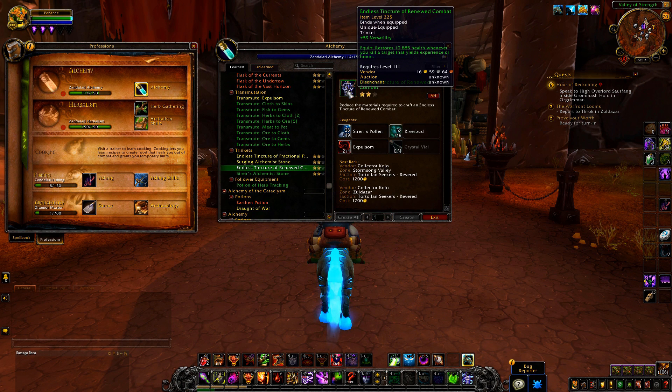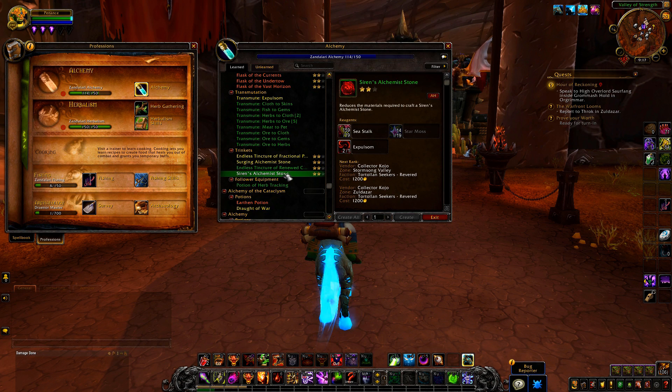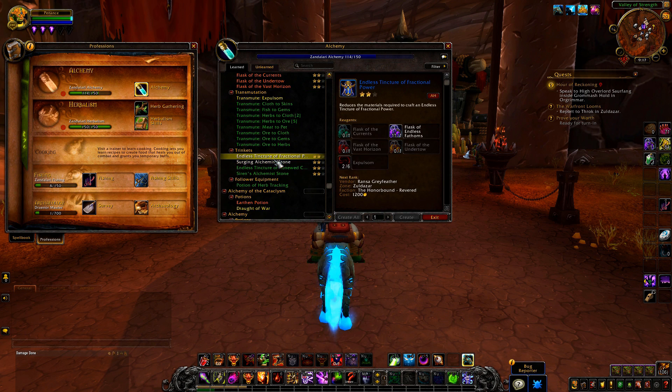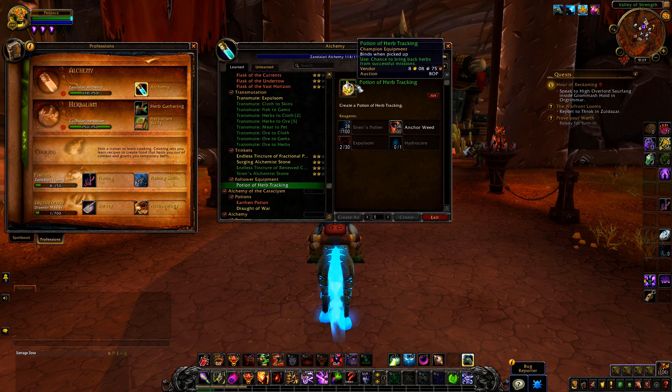There's also a green trinket — a lower-level one that you learn earlier on. It stores health whenever you kill a target with experience or honour, so it's basically a levelling trinket. And another green one that's basically just a smaller version of the Surging Alchemist Stone. So the two blue ones are more for max level, and the two green ones are more for levelling. There's also herb tracking, which gives a chance to bring back herbs from successful missions — you put this on one of your champions.